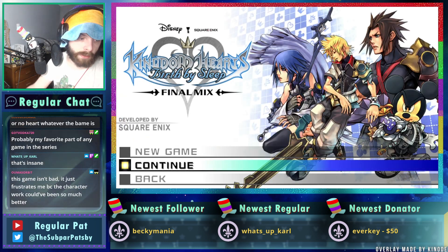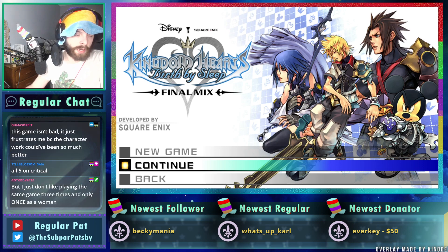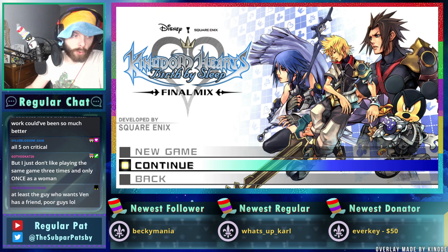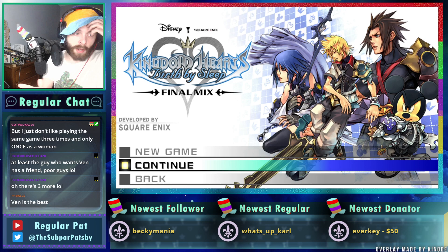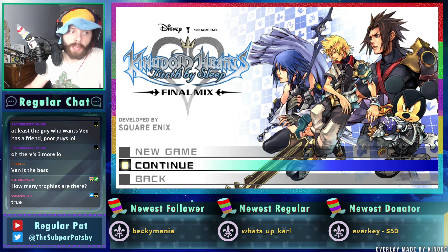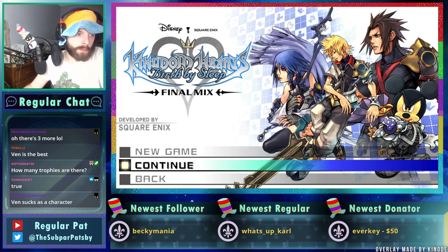Through doing that I'll also get the three story trophies — The Vessel, The Dormant, and The Seeker, that is Terra, Ven, and Aqua. I'll get the complete the final episode trophy through doing all of that. I think I'll avoid all the optional stuff and just do a straight shot for the story to get the Critical Competitor trophy, which I already have on my main file, but if we're going to make this a platinum trophy run I have to do it again.